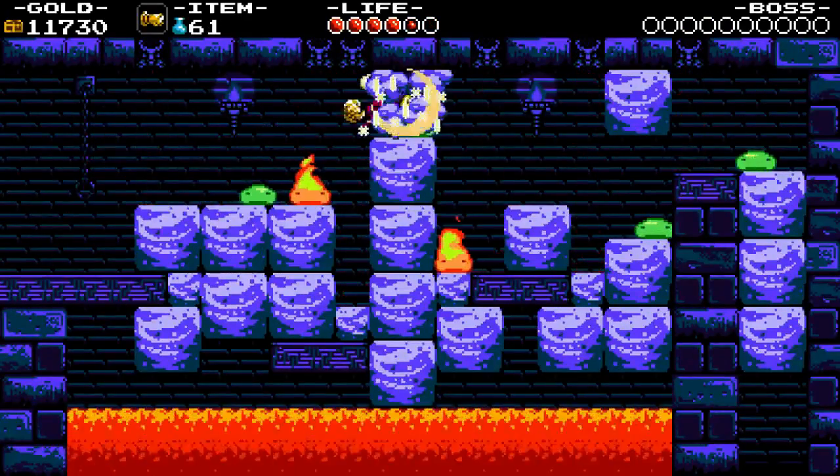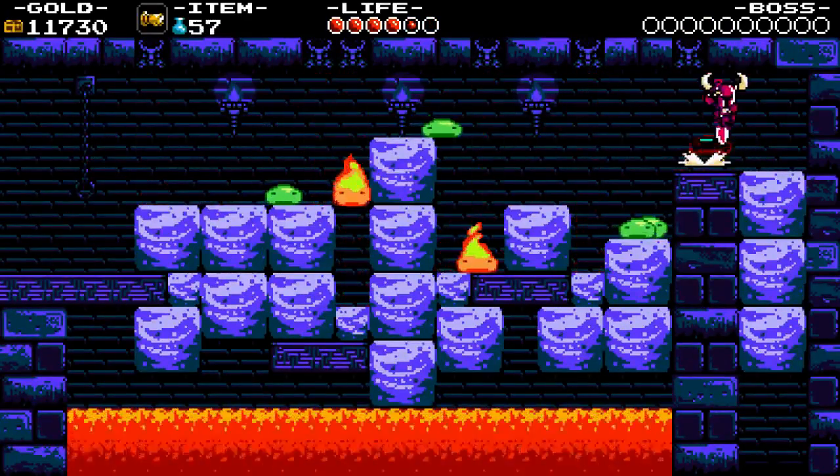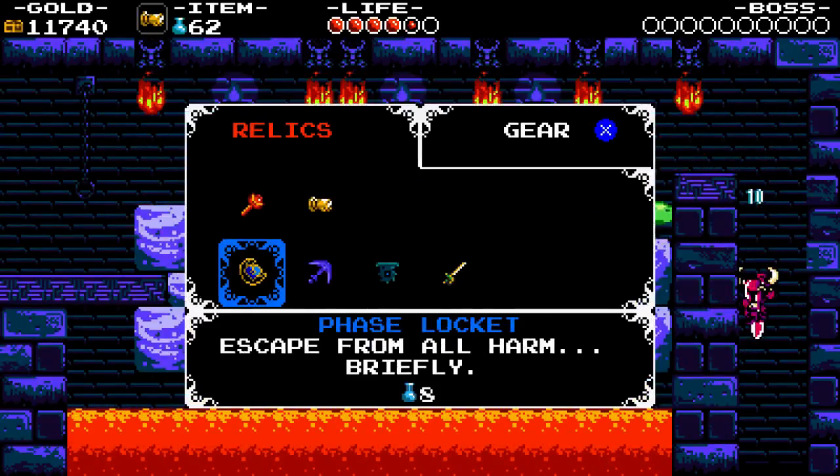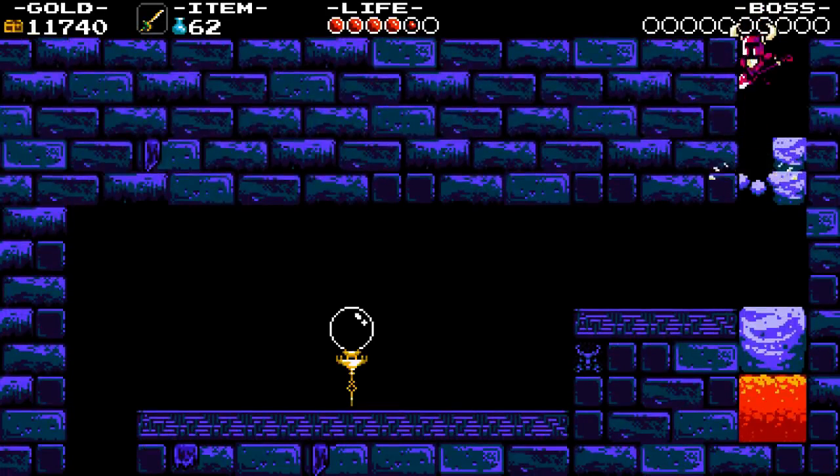Just basically knuckles across this room. There's a lot of slimes, it's gonna be a pain in the ass. Deal with this slime that's a massive douchebag. Go ahead and re-equip your Flying Dagger, because you're gonna need it in a second.